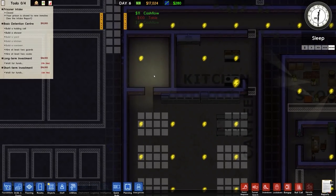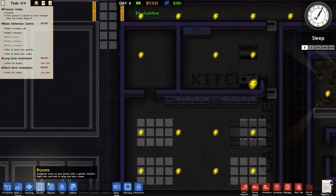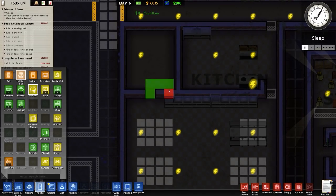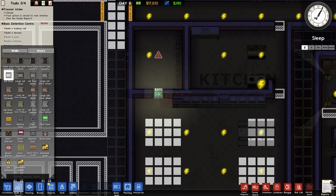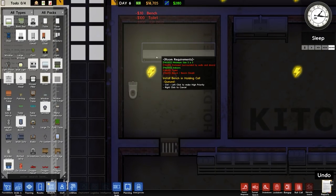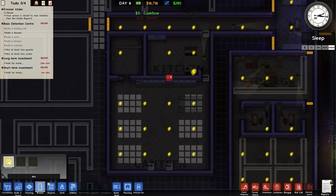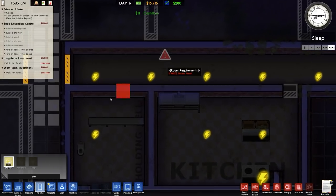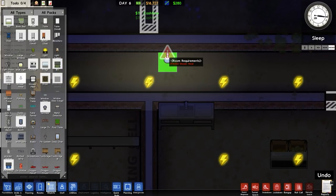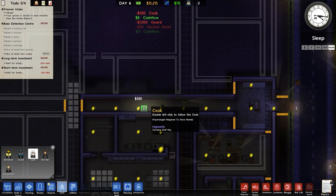Holding cell is quite simple. Over to our rooms — holding cell. Remove this. Designated as a holding cell. Needs to be enclosed. Go to doors, jail door — that'll go in there. And that requires a toilet and a bench — this is just off memory. Yeah, that should be done. For a shower room then, we'll place it in here. You need a shower head — quite simple. Staffing-wise: two guards, two cooks. Grant's done — that's our ten grand for the grant completion.